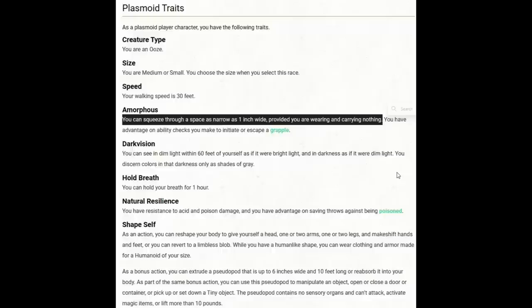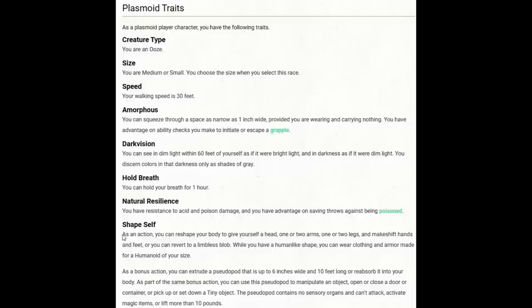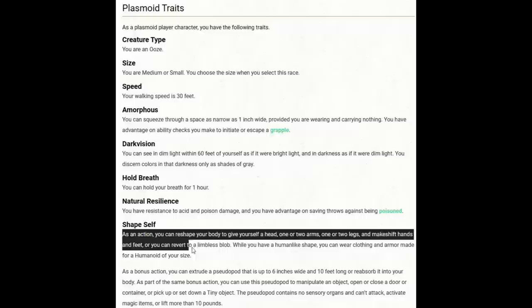The other ability worth asking a DM about is Shape Self. It says: as an action, you can reshape your body to give yourself a head, one or two arms, one or two legs and makeshift hands and feet, or you can revert to a limbless blob. So the question is, if this carries over and I'm a bear and I get a couple of arms, does that mean I can pick up and shoot a crossbow to get a ranged attack? Maybe — it's worth asking your DM. If you can't, it's not a big deal, but if you can, it gives you another option.